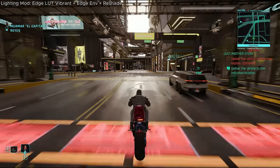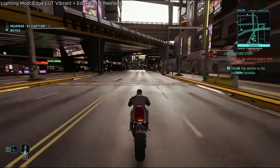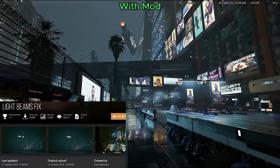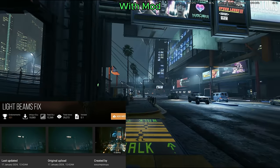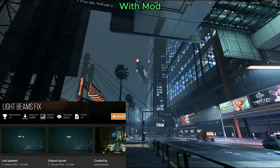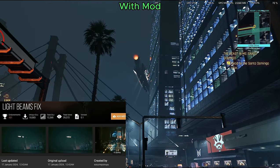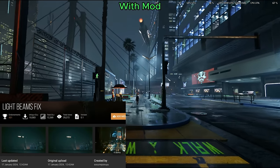Still in the general visual category, we have three small visual enhancement mods all by the same author, Sosuin. Starting with the Light Beams Fix — this fixes the issue of light beams going missing from spotlights after the 2.0 patch. With this mod installed, most spotlights now properly project beams of light in the distance. Light Beams Fix has just one file and no mod requirements.